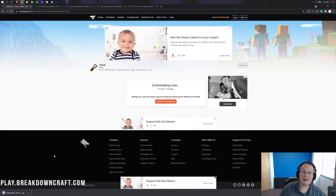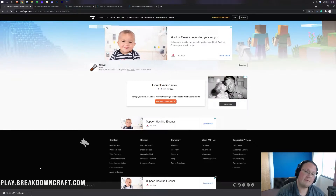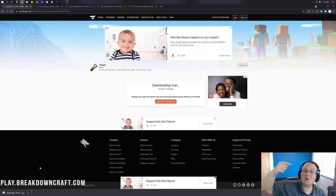Go ahead and click Keep. Now, your version of Minecraft could be different — it might say MC 1.17.1 for you. That's okay. Every time I say 1.16.5 in this video, switch it in your brain to 1.17.1. If it says 1.20, switch it to 1.20. That's how long I'm hoping this video will last because we're setting it up that way.